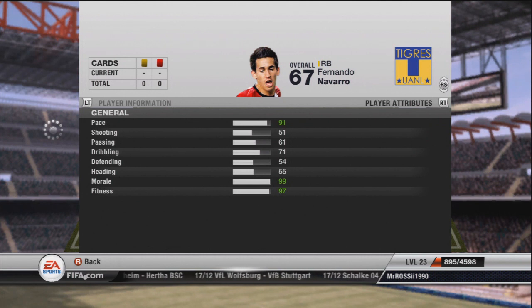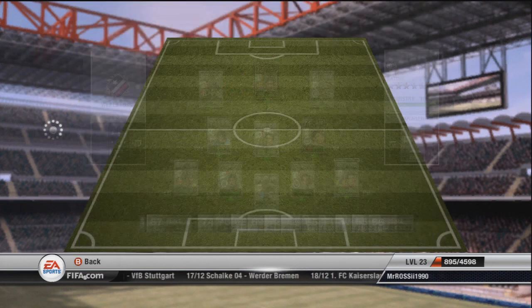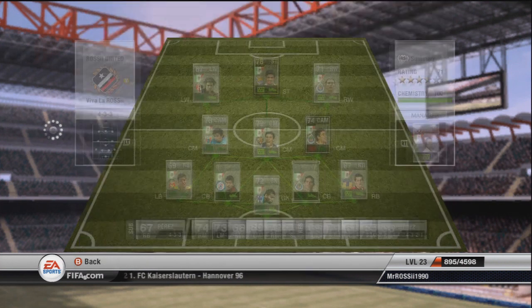He's a first owner, 91 pace right back - that is absolutely insane. Also 71 at dribbling isn't too bad. Very young team as well, 1989 as you can see, pretty young. Moving to the centre backs, you haven't got a lot of choice here. These two aren't even shinies but they're reasonably pacey - 74 pace for centre back, you can't really complain about that at all.